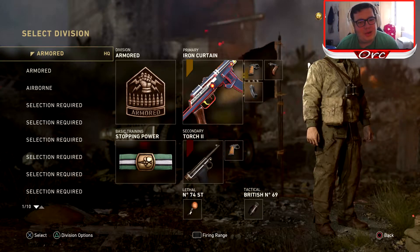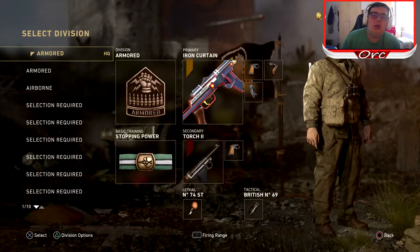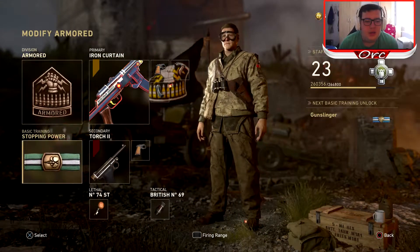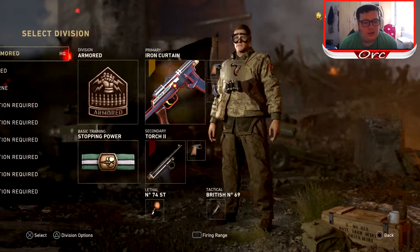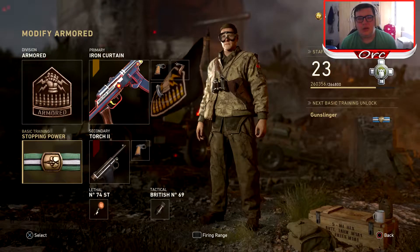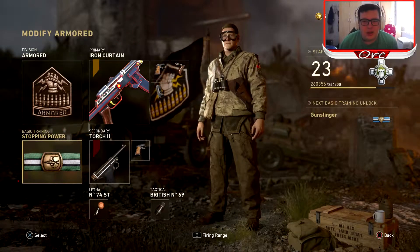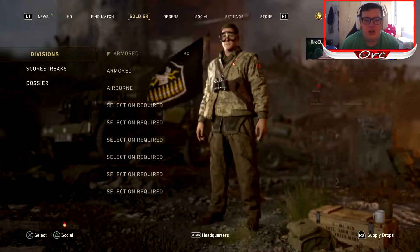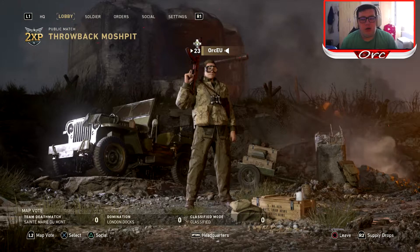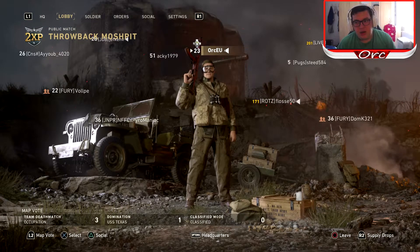Hey guys, my name is Ork, welcome back to my channel. Today we're going to hop on Call of Duty World War 2 and see what this is - we have Stopping Power in our basic training. I'll explain, don't worry. In a recent update, they added new throwback basic trainings.